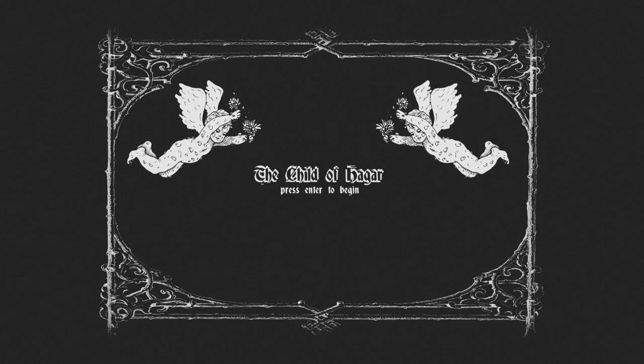Hey guys, today we're going to start 'Child of Hagar.' It's on itch.io for free — I'll leave the link in the description if you guys want to check it out. Basically this game is about you feed the thing that you gave birth to, dig up graves, lie to the police, do what you have to do. It's hungry. And this was made for the Gothic Novel Jam in 2018.